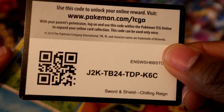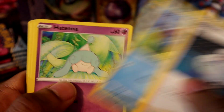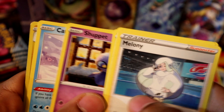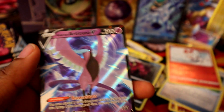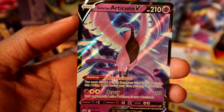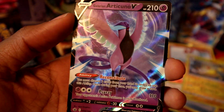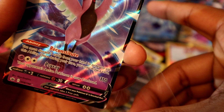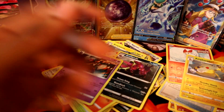What's in this pack? Leaf energy, Melanie, Felosapoca, Sharpedo, Ampharos reverse holo, and an Articuno V — nice! There we go — Articuno V!